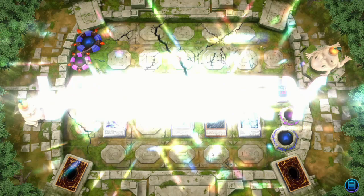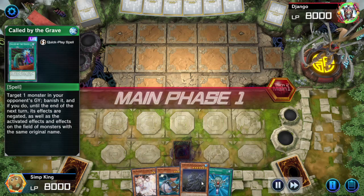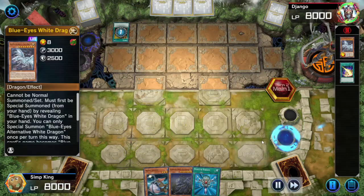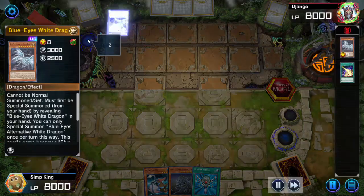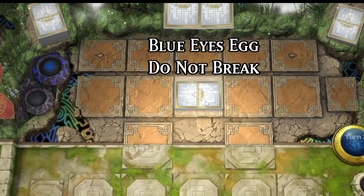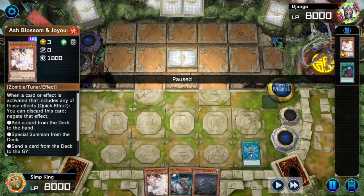Now, due to the degeneracy of our combo, the Super Ancient Deepsea King is very, very weak to hand traps. And sometimes you don't draw the right pieces and you're in trouble. Going with the Lightning Storm and activating a Trade In — going to discard to draw two. And they are playing Blue Eyes, so we're going to negate here with the Ash. They did discard a Blue-Eyes White Dragon. They are setting one — this is almost certainly one of their eggs, the Blue Eyes eggs, not great.